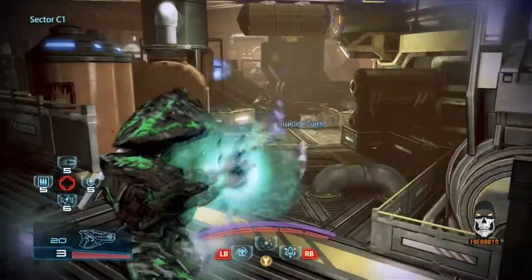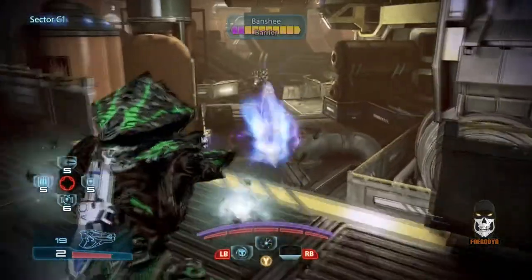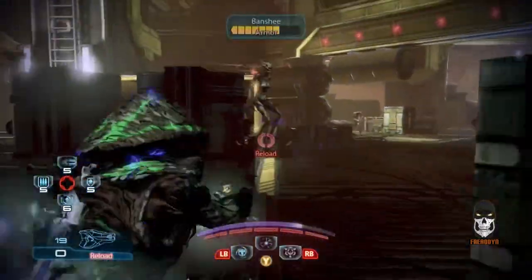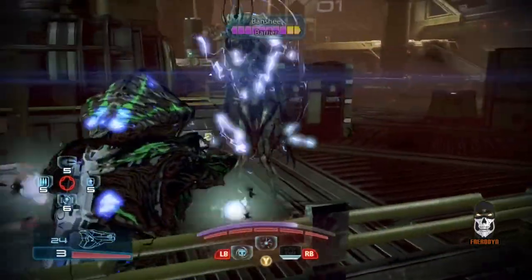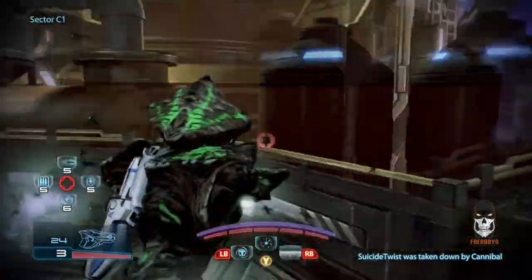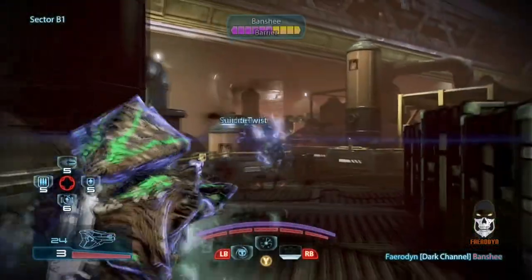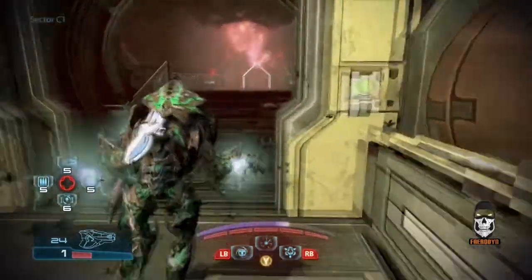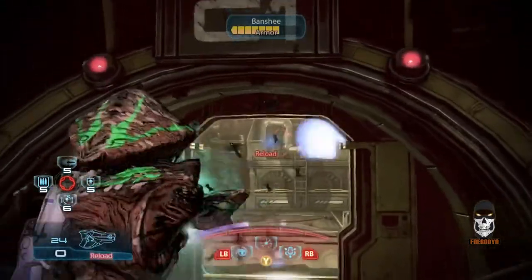The Sentinel class is sort of a jack of all trades — an amalgam of both tech and biotic abilities. The Sentinel class really rewards you for being a team player. Some newcomers may find them a bit challenging to solo with. I typically recommend the Engineer class for beginners because although they aren't very tanky, they give you pretty good powers right off the bat without the added squishiness of the Adepts or the need for precision that the Vanguards require.